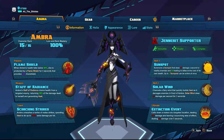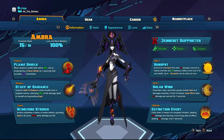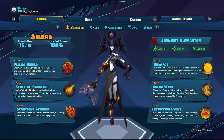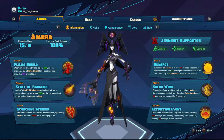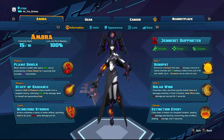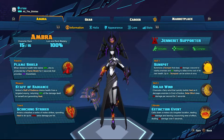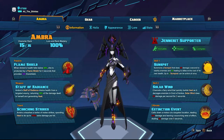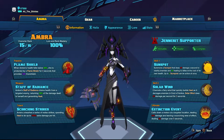Hey everyone and welcome back to Battleborn. In this video I'm going to show you a build for Ambra that I call the Raging Furnace. This is a really aggressive build for Ambra and it works wonders for me. There is a prerequisite for running this build: you need to get Ambra to level 15 and complete all of her Lore Challenges to pick up her Legendary Item.